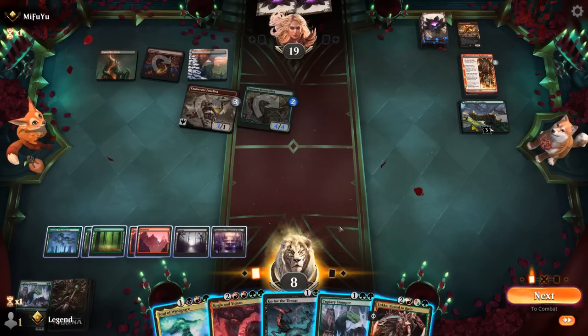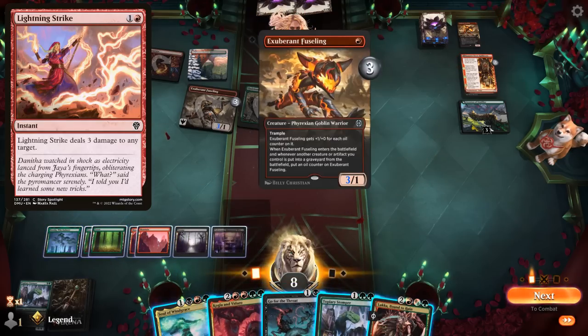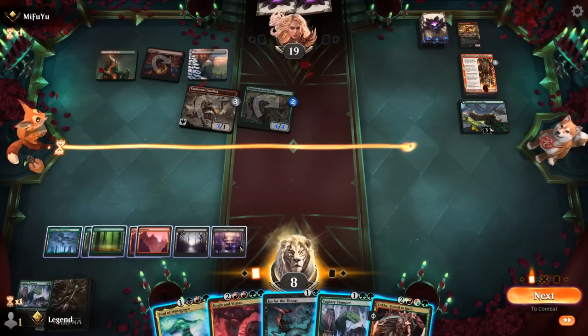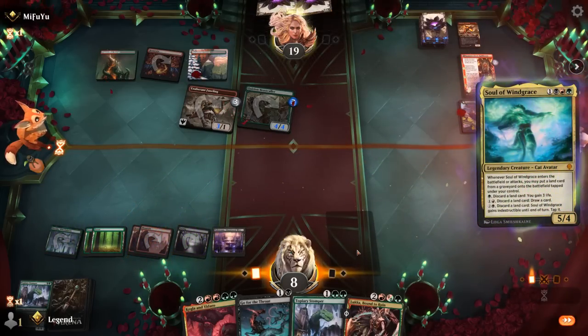I go for Soul of Windgrace with three mana left — could also Stomper and just try and block the Beastcaller. Kogla fighting Beastcaller could bite us back if our opponent has a Lightning Strike to finish off Kogla, then move the counter to Fuseling and we could be dead. So fighting Fuseling might be safer. Getting Soul of Windgrace going could be better — we can develop our mana and gain some life.